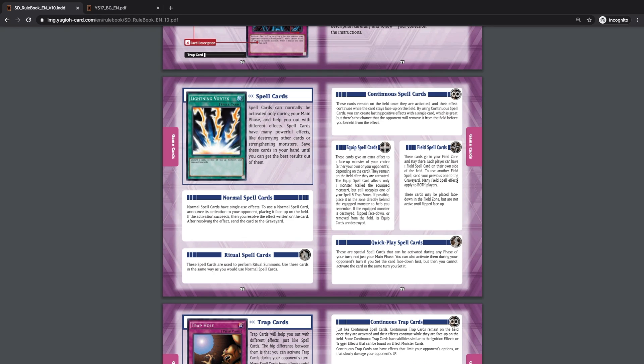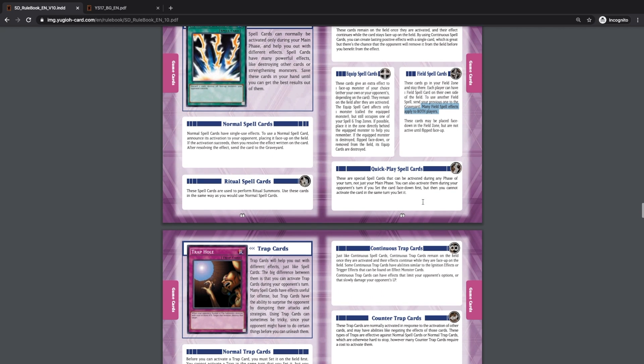A lot of field spell effects apply to both players, so make sure you read carefully when choosing and activating them. Field spell cards can be placed face down in the field zone, but they are not active until placed face up.